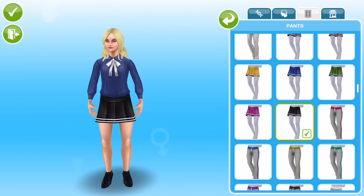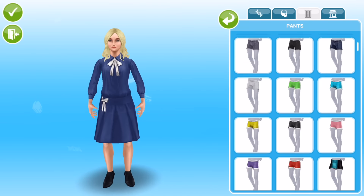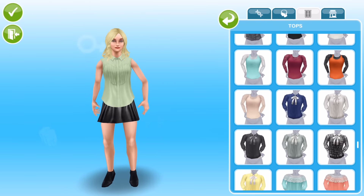Eventually I decided to go with this black skirt and white top and add some black boots as well, which I think is kind of okay — it goes with the whole preppy feel, I think.